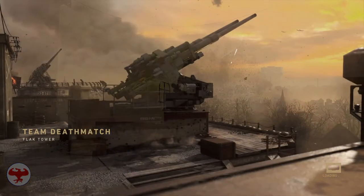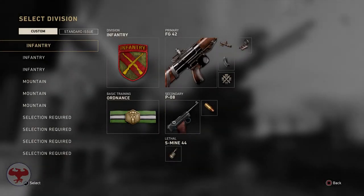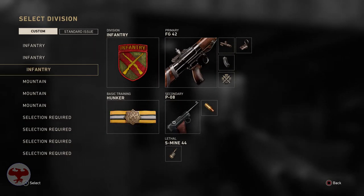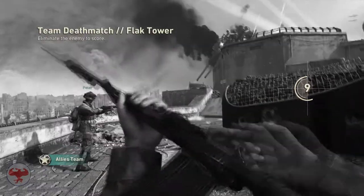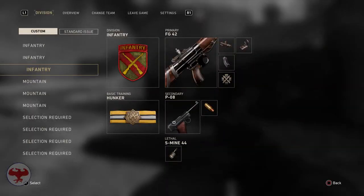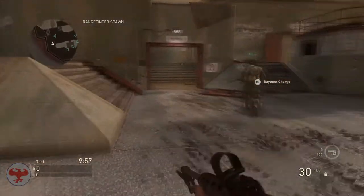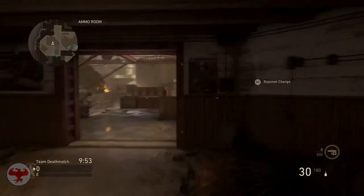The map we'll be looking at is Flak Tower, and we're going to be breaking down how you play the map and how you know when the spawns flip. To practice these things you can just load up with bots, put it six versus six, and just play the map and anticipate when the spawns flip based on where your teammates are and where the opponents are coming from.